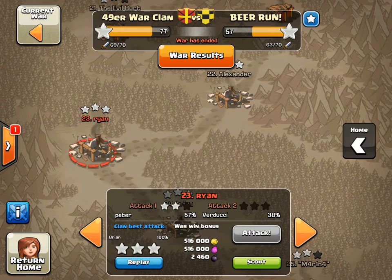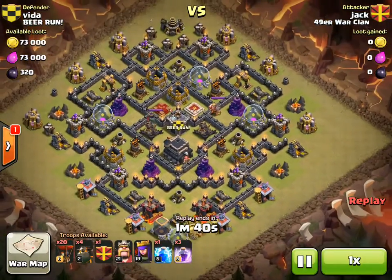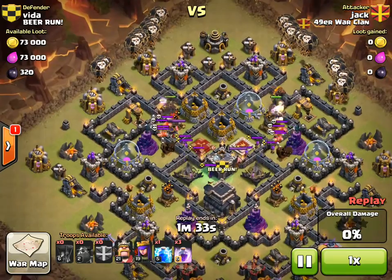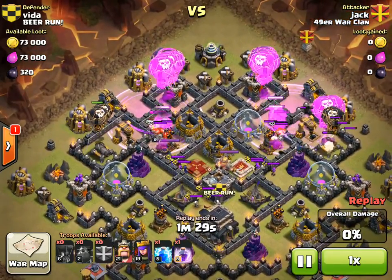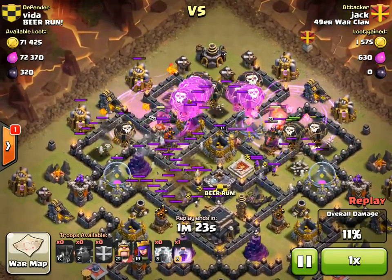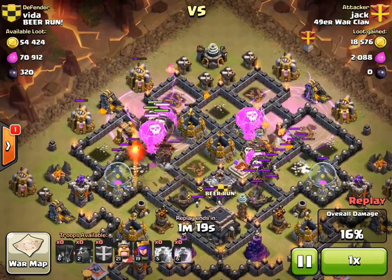We're going to start with Jack — this is his first attack. Here's another one of those five lava hound attacks, which I showed you guys in one of the strategy videos. He's putting the five lava hounds down, two on each side, then a wall of balloons keeping them nice and spread out. He's going to take out that first layer of air defenses, brings a lightning for the clan castle to help take some of that out.